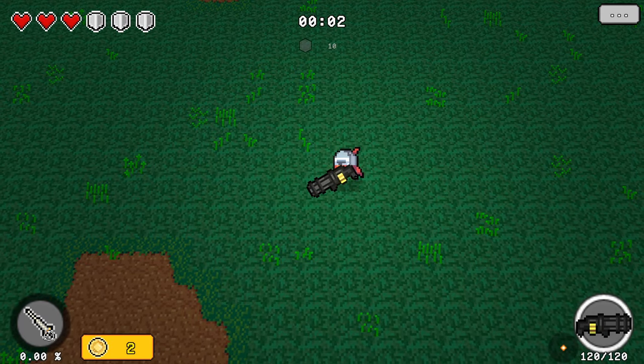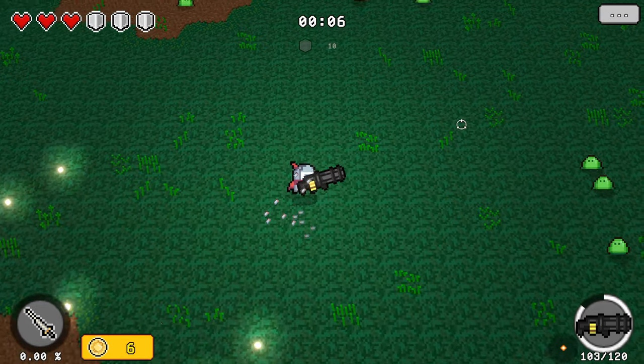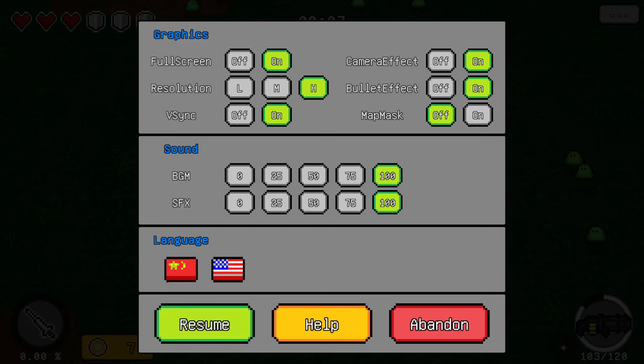So I have a gatling gun, and... that's a little loud. I don't think we have the ability to change the volume for sound effects. Let me find it — bullet effects, v-sync, resolution, sound effects. Yeah, let me change that and put it to 75 for now.